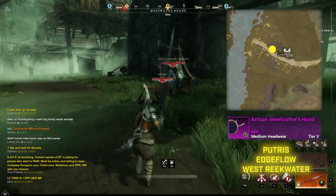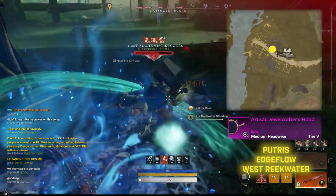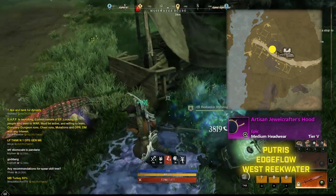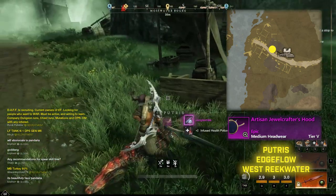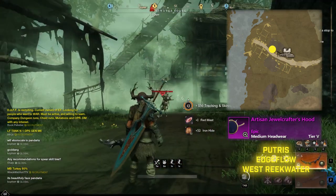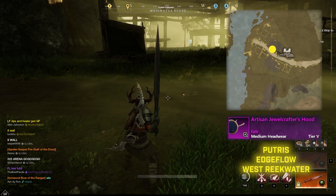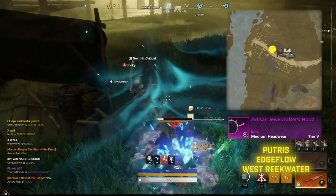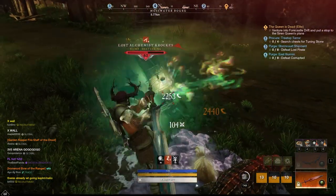Starting off, we have the Artisan Jewel Crafter's Hood, which you'll find from Putris. Putris is located in Reekwater by the Lost Alchemist Crocs in the Edgeflow area, right on the border of Reekwater to the west. The spawn timer is not super great so it will take a little time to farm. The nice thing is that Lost Alchemist Crocs also drops the engineer gloves, so you have a chance at two different items. Putris is a small alligator that spawns next to him and drops the hood.